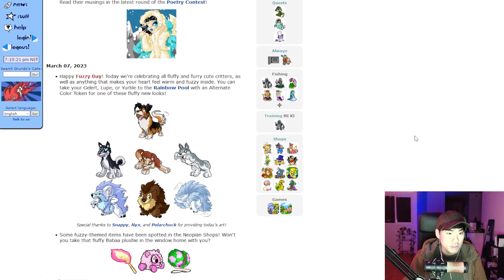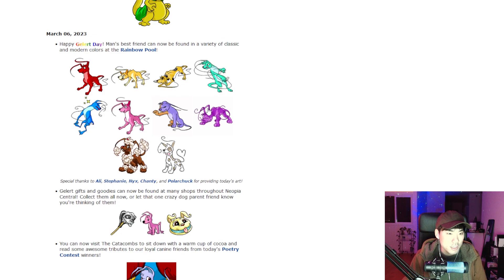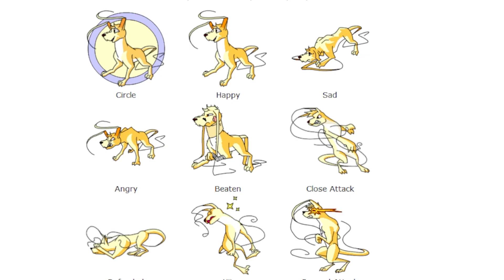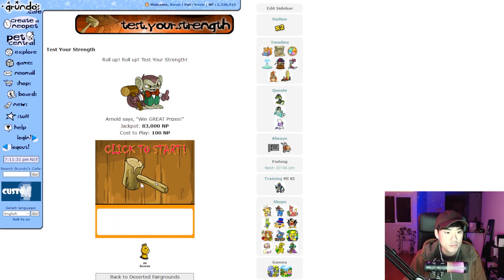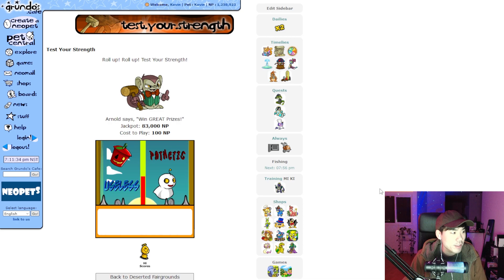We get new stuff added literally every single day — they're adding new versions of pets as well as the retro version of the skull alert art. Isn't that pretty cool? We even had the chicken nugget Chambi added, which is a pretty interesting vibe.